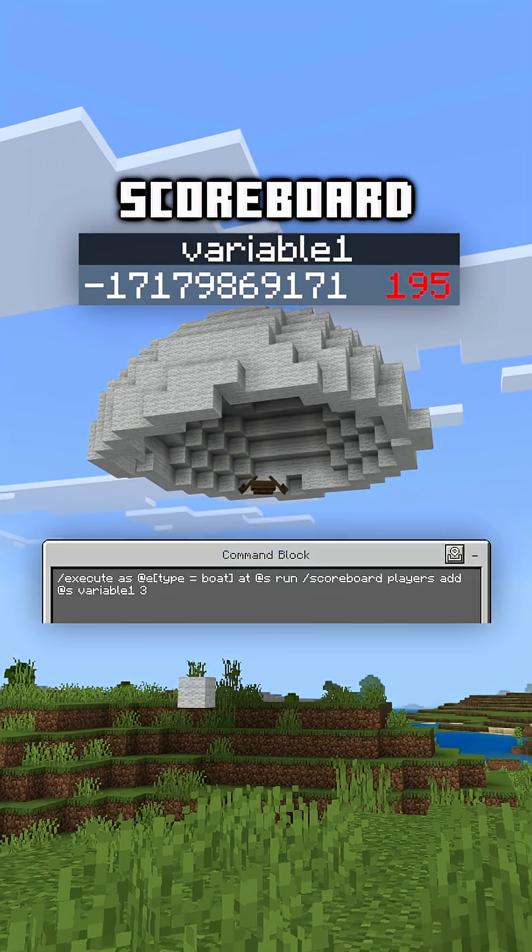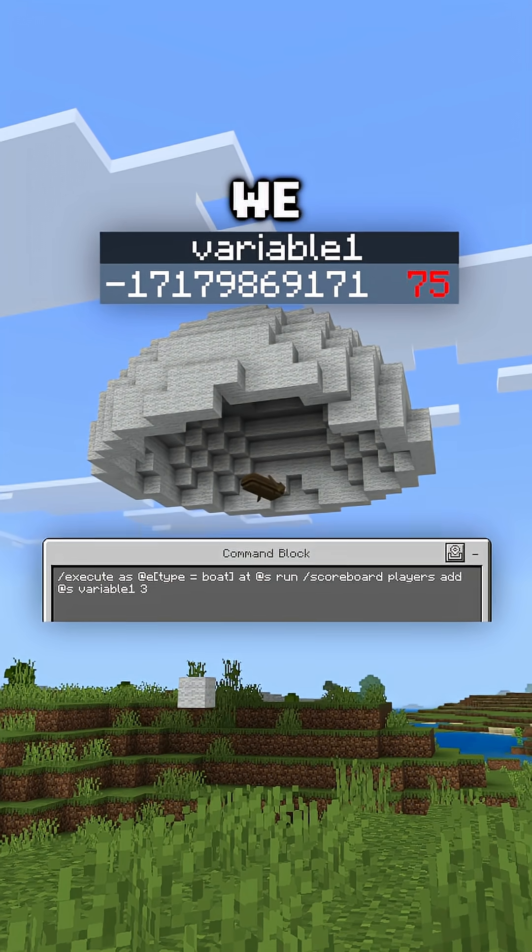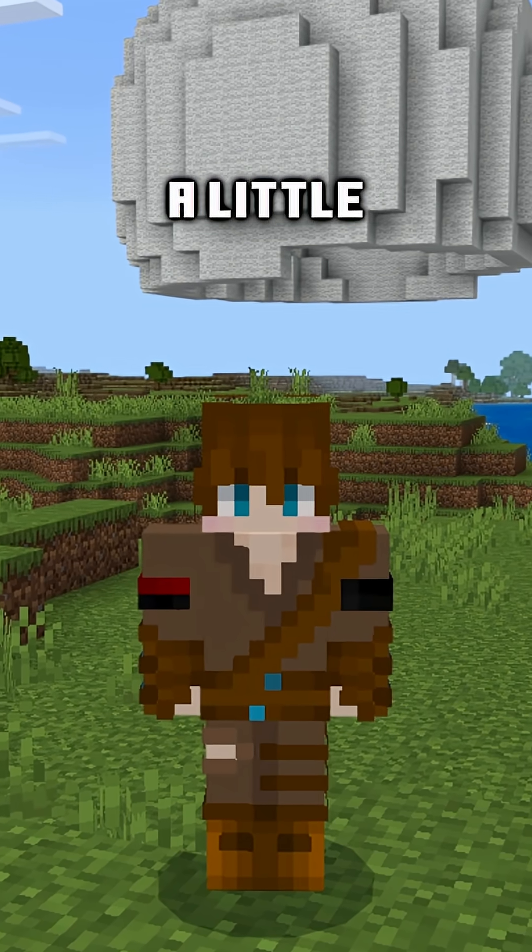Next, we're gonna use the scoreboard command, and we're gonna slowly increase the scoreboard by three every time we spin it. And this is gonna come into play just a little bit later.